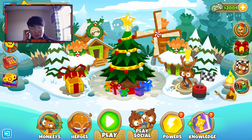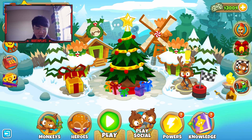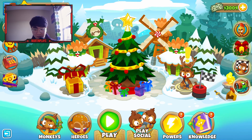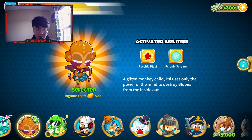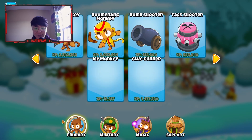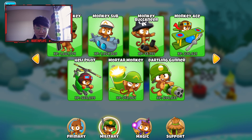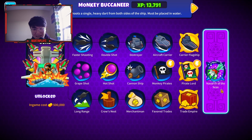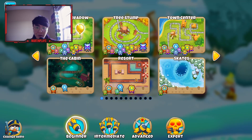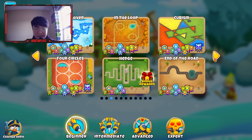Hey, what's going on guys? My name is Martin and welcome back to another episode of Bloons Tower Defense 6. On today's episode, as I have promised, I'm going to be trying to achieve the paragon for the Buccaneer. As you can see, I have unlocked the Buccaneer, which is called Knave of the Seas — I might be pronouncing that wrong — but yeah, without further ado, let's begin.